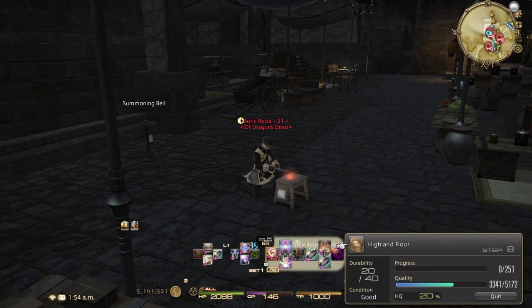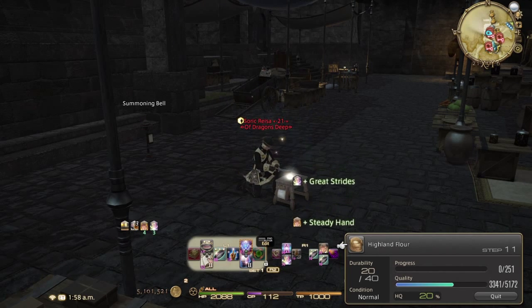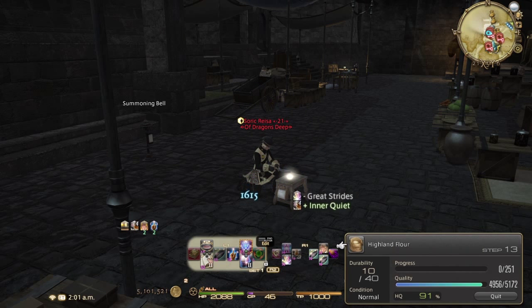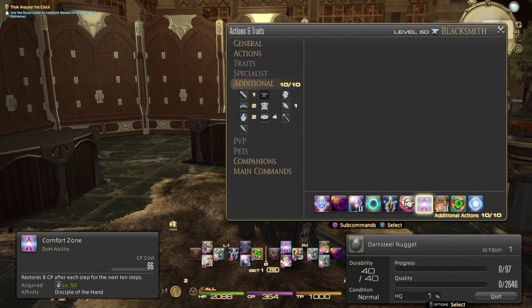Once you get over level 50, the Free Company furnishing will no longer give you a CP boost. If needed, you can meld some CP-increasing materia to your gear to get over that 340 CP hurdle. This combo is really worth doing, especially if you're powering your Grand Company turn-ins and still doing leve quests — which you should be through level 60. It'll help you power through a lot of those turn-ins very quickly.